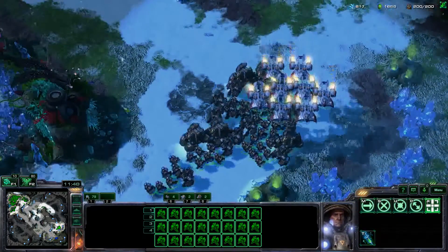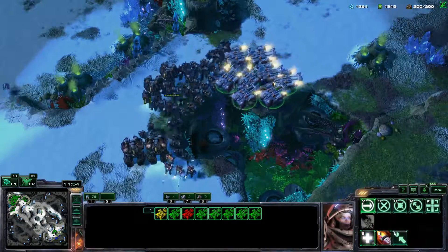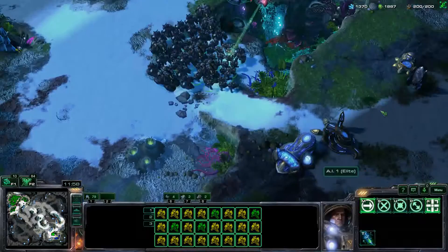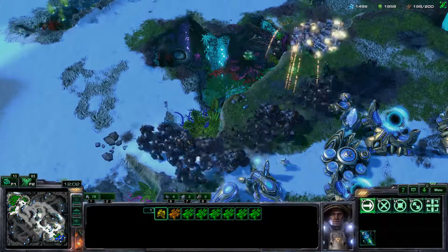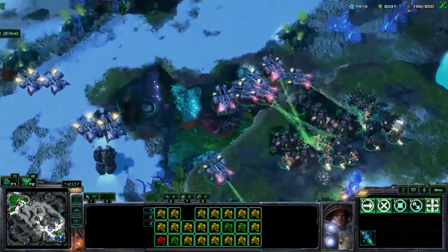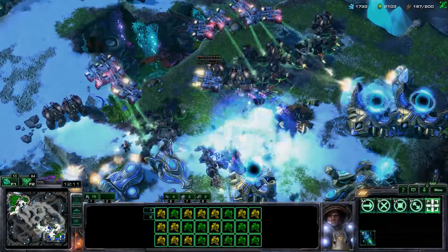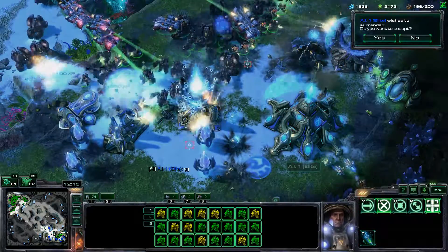It seems that we can attack the main base there. With the Stim we should be able to roll quickly — go in here, get ourselves a Stim, and jump forward, bam!